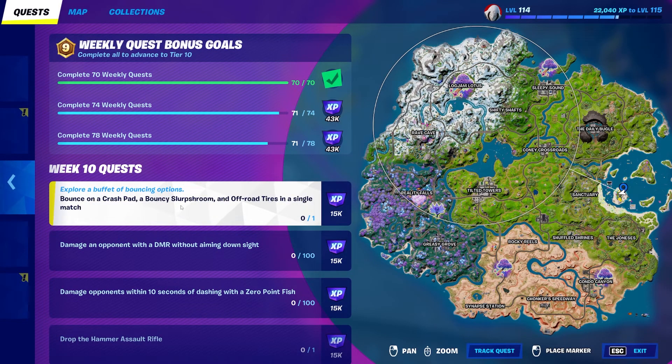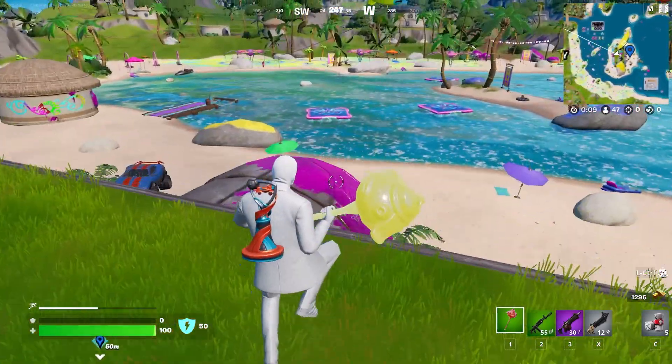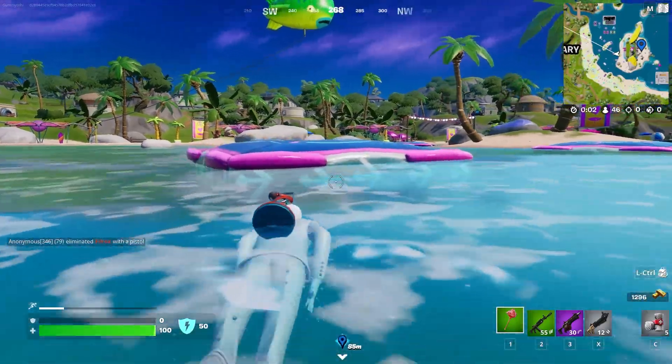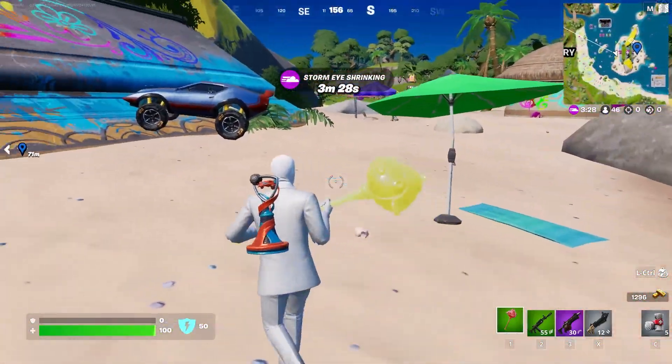Now we only need to get the bouncy slurpshroom and the crash pad. For the crash pad, all you need to do is walk a few feet forward, and as you guys can see right over here, for the No Sweat Summer event — which is now over — they have guaranteed crash pad spawns, so we'll just go ahead and jump on one of these, and now we have two out of three.